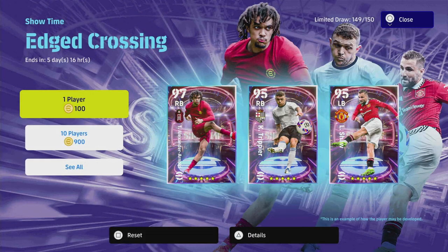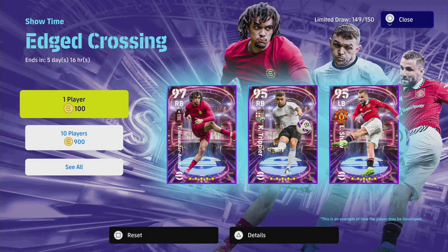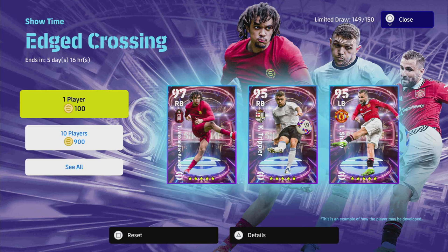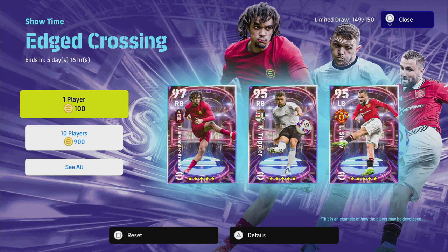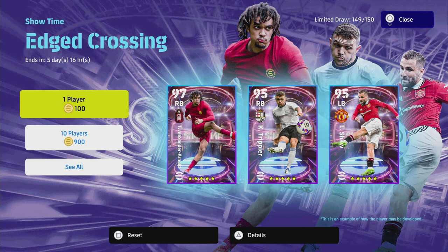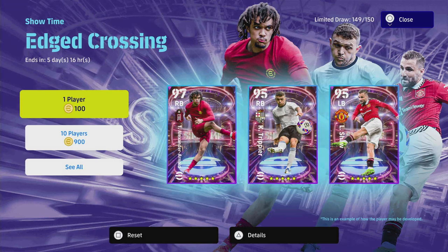Welcome back to the channel. Today we're doing a player review and training guide for Trent Alexander-Arnold, Trippier, and Luke Shaw — the Showtime edged crossing players. We're going to go through this fairly quickly.